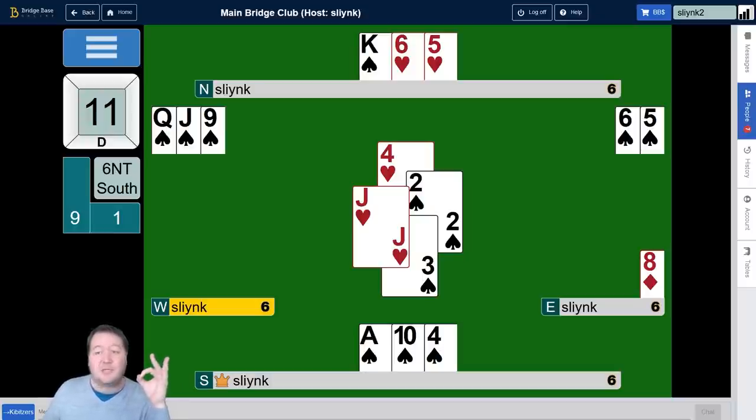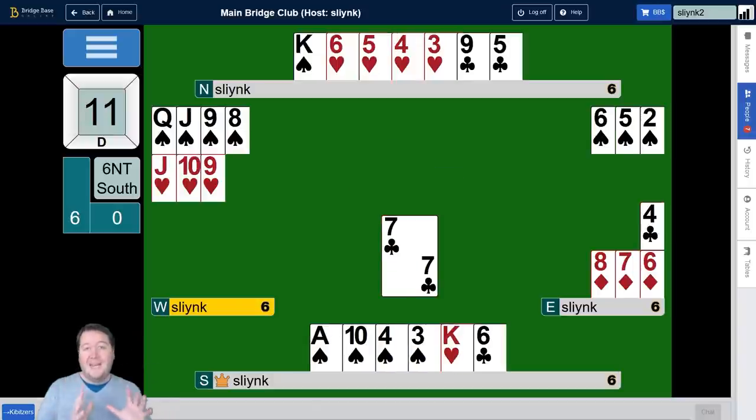So lots of hurdles there — really cool squeeze. Let's look at that club position once more. We're leading a club here, making West choose what they're going to discard first, and then we choose which hand we want more entries to. We're squeezing them by making them commit before they know which hand we have more entries to. That's all we're really doing: just changing which hand we've got entries in. And based on that, that's why we actually need to play West for a doubleton 10 of clubs.